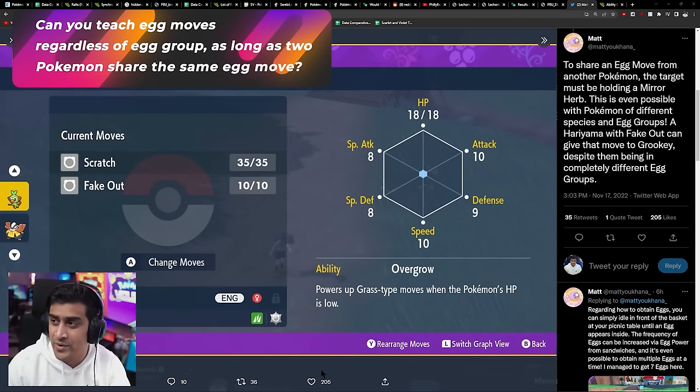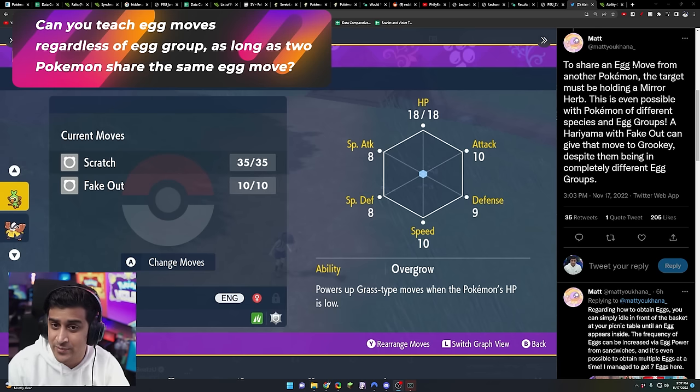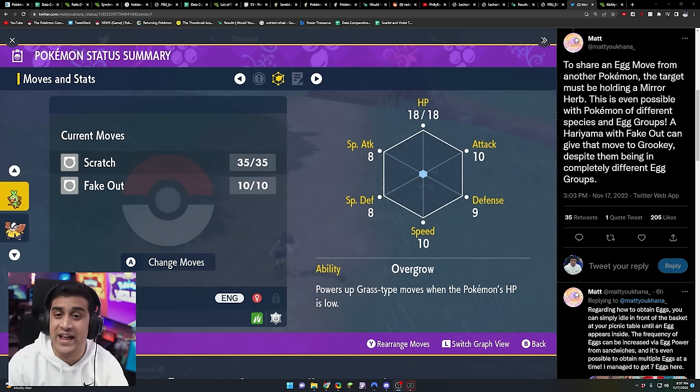This is something new in Pokemon Scarlet and Violet discovered by Matt: to share an egg move from another Pokemon, the target must be holding a Mirror Herb. This is even possible with Pokemon of different species and egg groups — for example, a Hariyama with Fake Out can give that move to Grookey despite them being in completely different egg groups. This is a big deal because Pokemon of different species, if they have that egg move in their pool, can now share it with another species by simply holding the Mirror Herb, making it much easier than breeding egg moves down.